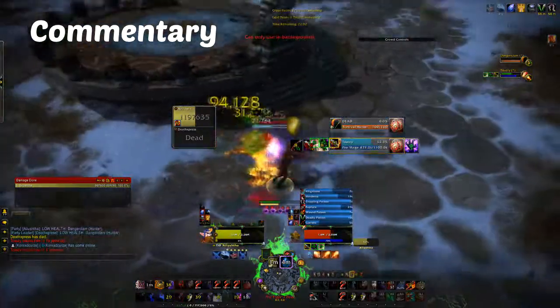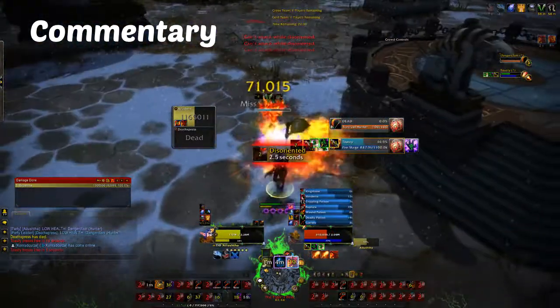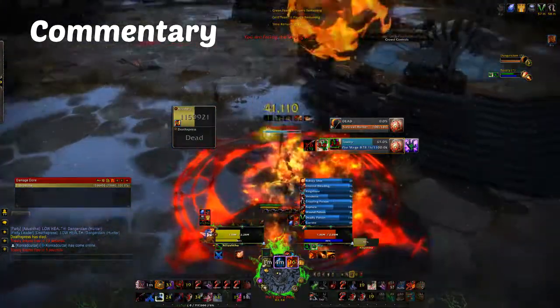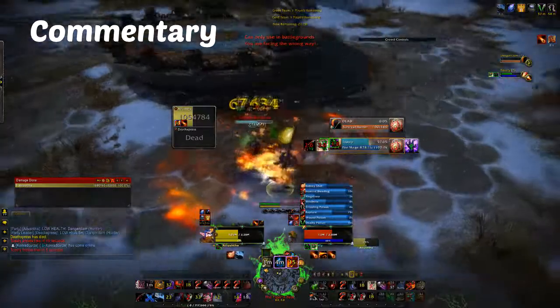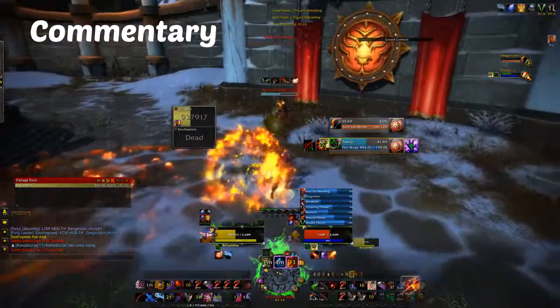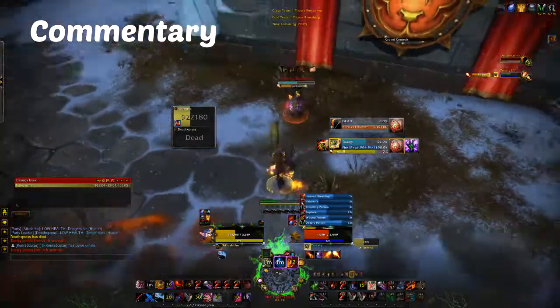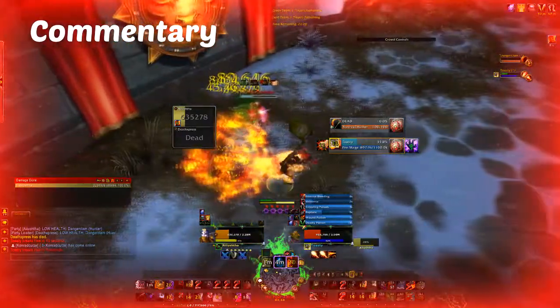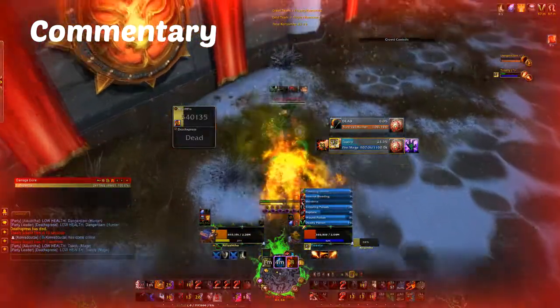Noticing my health is going down I feint. Crimson Vial in. Mutilate once again. I get dragon's breath here — watching this meteor come down while dragon's breath. I feint once again after kidney; the feint reduces the damage dramatically from the meteor. The mage continues to try and kite and pop his damage into me, but as I come out to keep pressure on and kick his scorch, he's got no choice but to ice block once again.